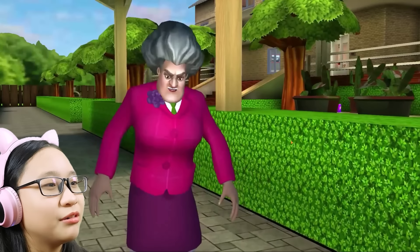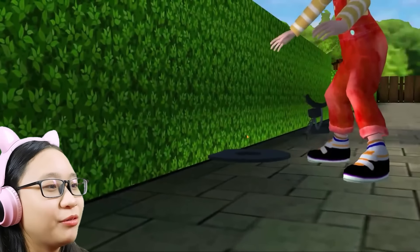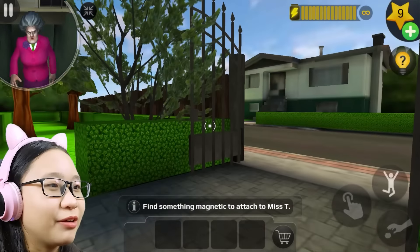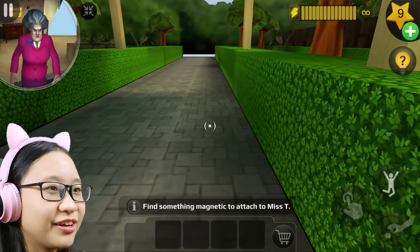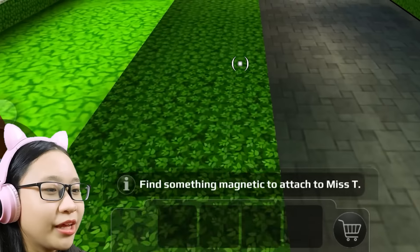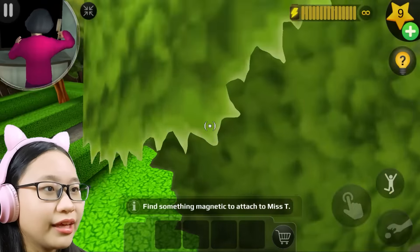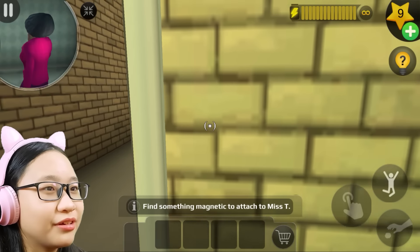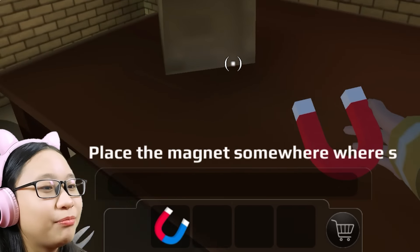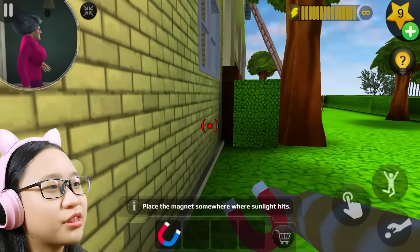Oh wow, you plant that on a brick road — and it destroyed the metal detector! Okay, I need to find out where Misty put it. Is it right here? Where did it go? It was here in the cutscene, why is it not here now? Find something magnetic to attach to Misty. Let's see if there's one in the shed — ow, I hurt myself. There's a giant magnet here! Place the magnet somewhere where sunlight hits.